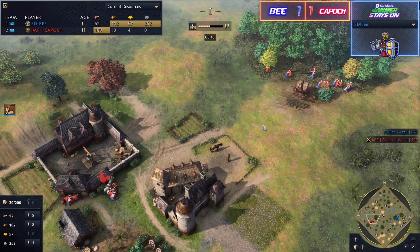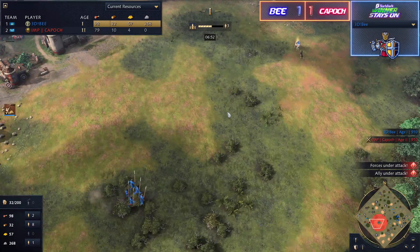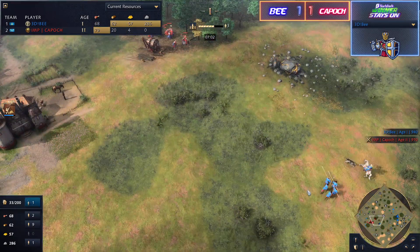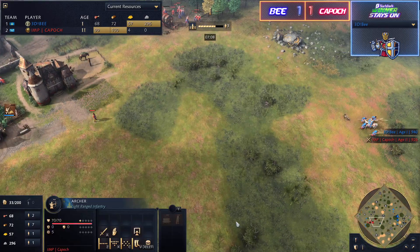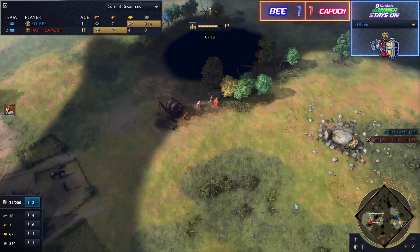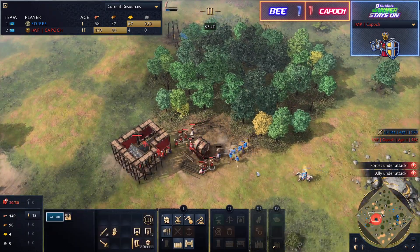B accidentally sacrificed his scout by running it into Kaposh's town center, so he's blind on the north side too. Kaposh is getting access to wood there, and B's villagers wrap around north to deny it — good timing since B has almost completed his tech up into Feudal age. The first knight comes out from Kaposh as a counter-attack. B has spears at home plus the yam speed network and defensive towers, so he can protect his important resources on the right side.